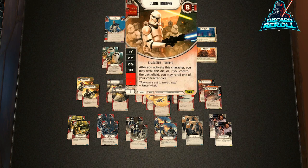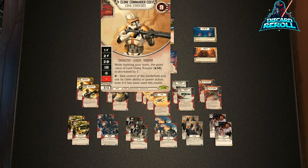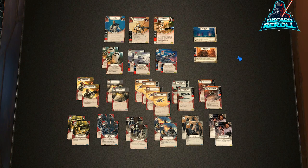Moving on, we have the Clone Trooper. He helps Rex and his ability to steal the battlefield away from your opponent if they possess it upon activating. He is 8 health, a character trooper, again 50% damage sides. The only drawback is he has 2 blank sides, but he does have that 1 resource. His ability says: after you activate this character, you may re-roll this die, or if you control the battlefield, you may re-roll one of your character dice. So we have a 4-dice start and 28 total health.